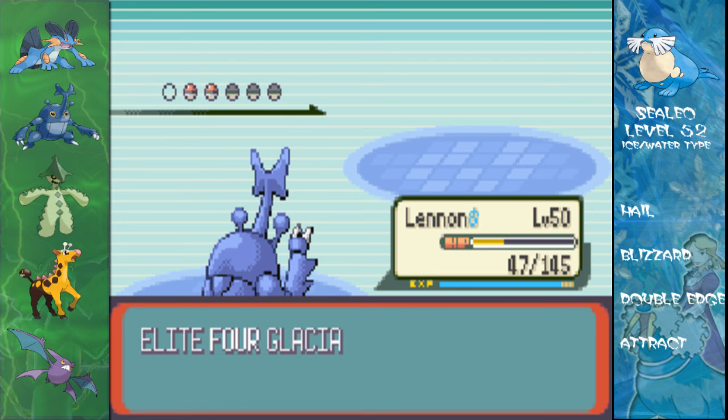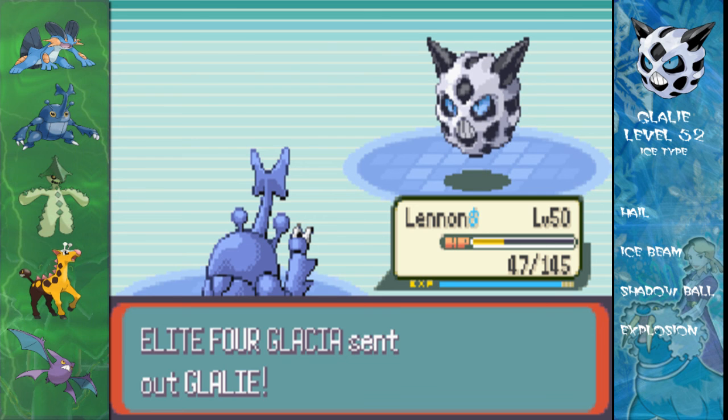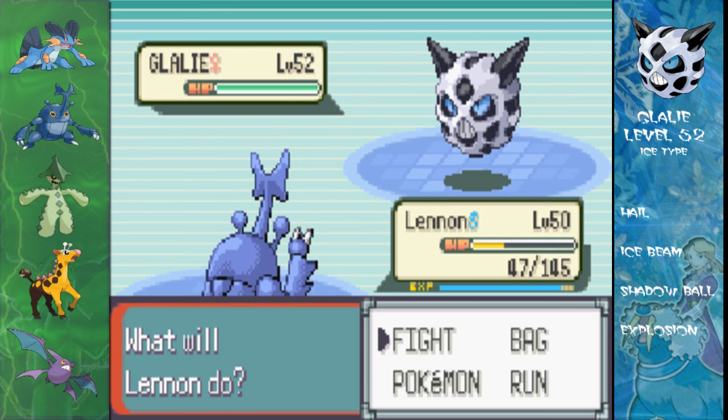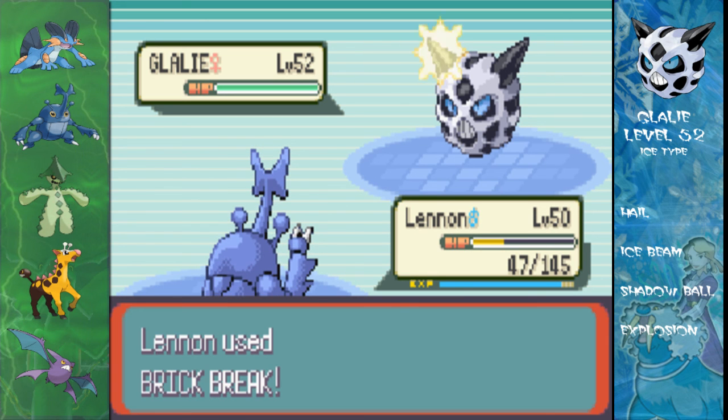One-hit KO. So on to the next Pokémon, which is another Glalie — level 52 this time. With Hail, Ice Beam, Shadow Ball, and Explosion. This is the more physical of the two, but it still has Ice Beam as a special attack. Pretty much the same as the last one — not much of a threat.